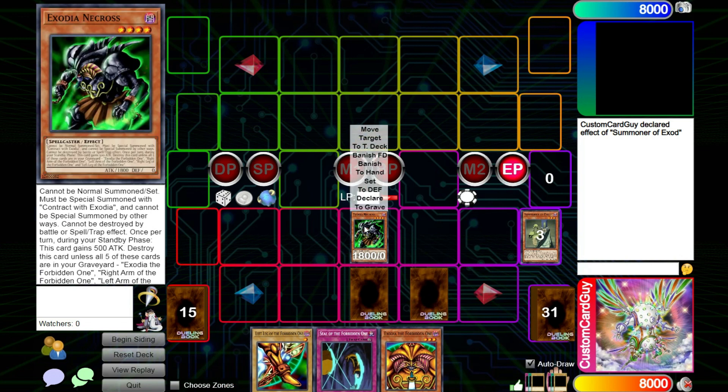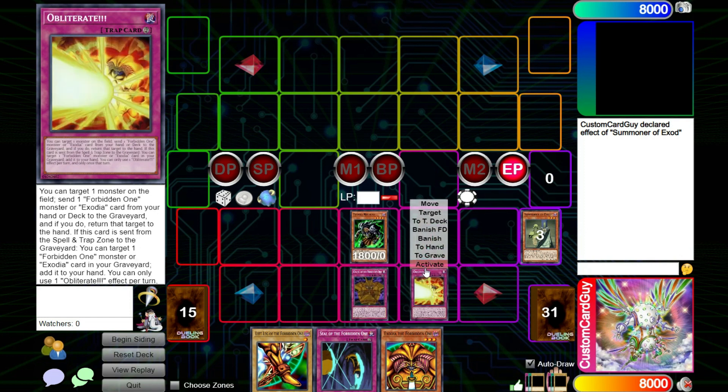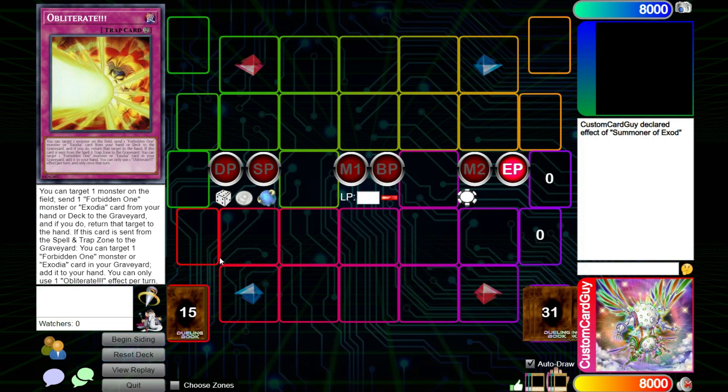So we end off with Exod Necros on the board, which gains 500 attack every one of our standby phases, and the ability to negate an opponent's monster effect as well as to bounce a monster on the field to the hand. Let's see what we get with our second test hand.